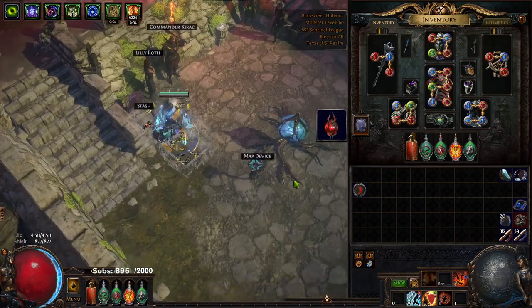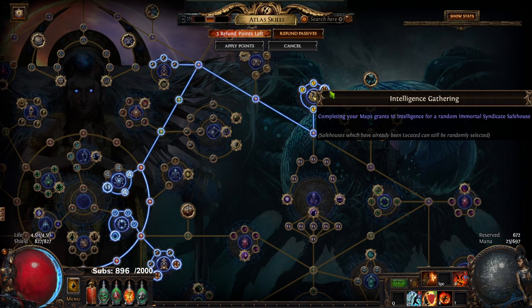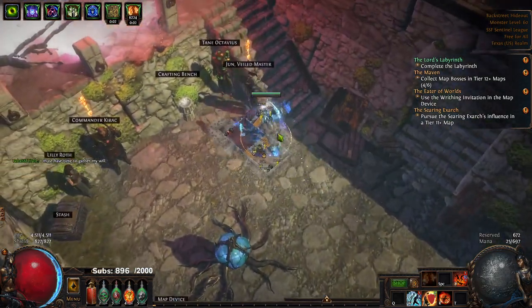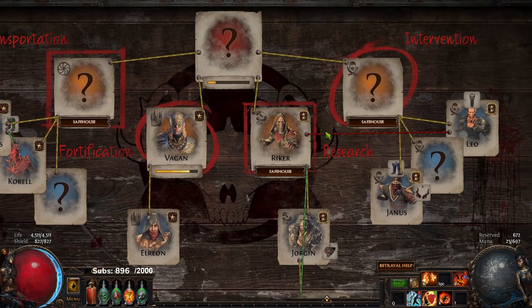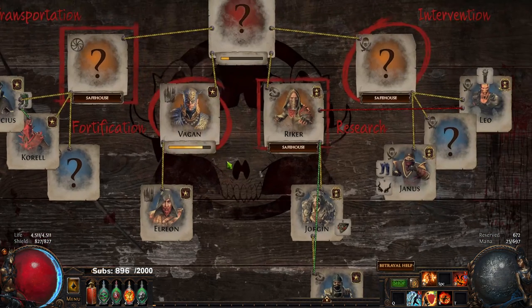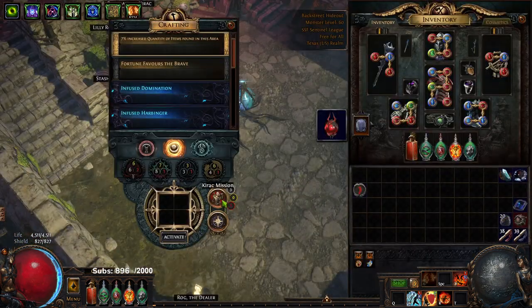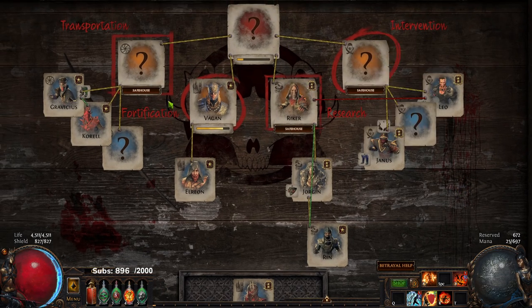As for the actual Atlas, you can see what we've been doing. I pushed myself all the way over here for Intelligence Gathering. The main reason is whenever I am mapping, I build safe houses without ever doing the Betrayal league mechanic — and that's solely from the Investigation Intelligence from this node. My goal is to put Jhun on a red tier mission because it's going to boost the level of the safe houses from each one that spawns, thus giving good XP. That will be a little bit later.